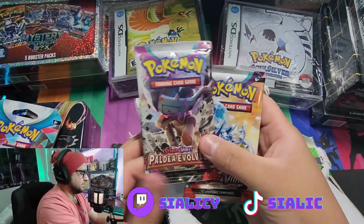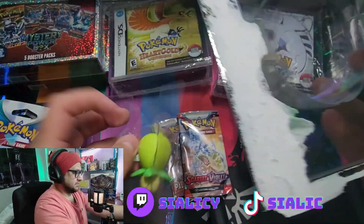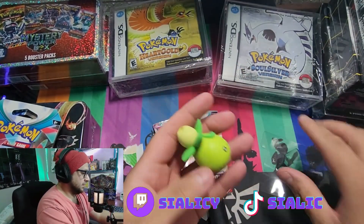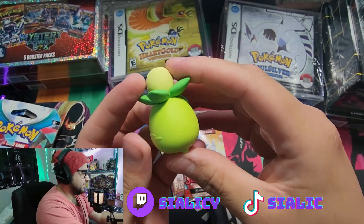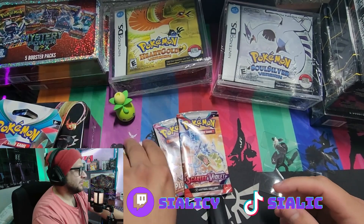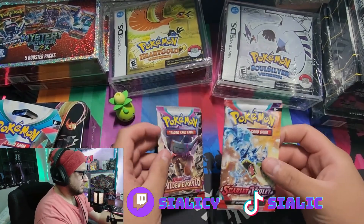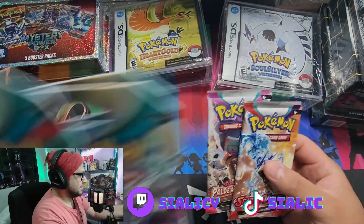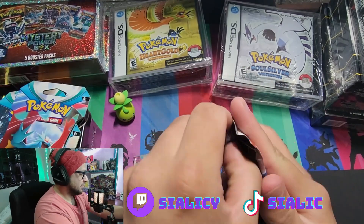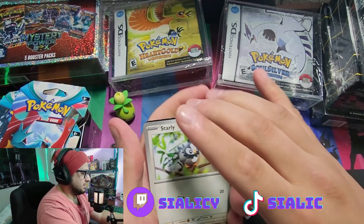It comes with Paldea Evolved and a Scarlet and Violet base pack. It only comes with two packs, so to make the video a little longer I'm going to add these three Paradox Rift sleeves that I had from when I was doing my Golden Go challenge — which I finished. If you want to check that out, go right ahead.